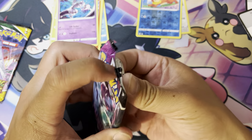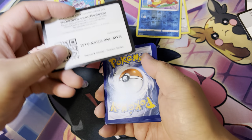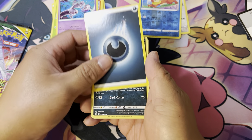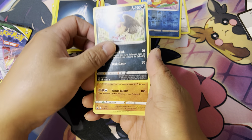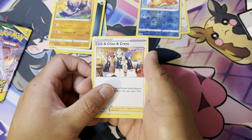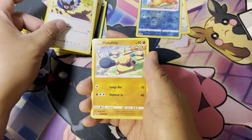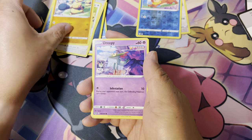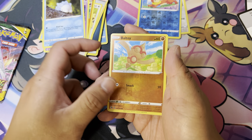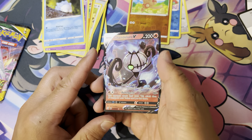Next one, Fusion Strike. You got yourself a code card. Energy. You got Mandy Buzz, Gliscar, Cilan, Cyllene, and Kris. You got Darumaka, Rookidee, Makuhita, Drippy, Snom. You got a Reverse Holo of the Moltres. And you got the Chandelure V. This is a good start.